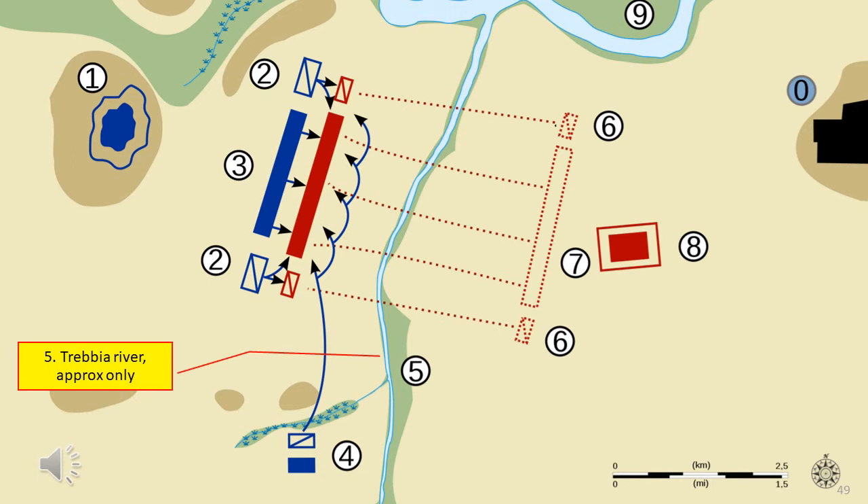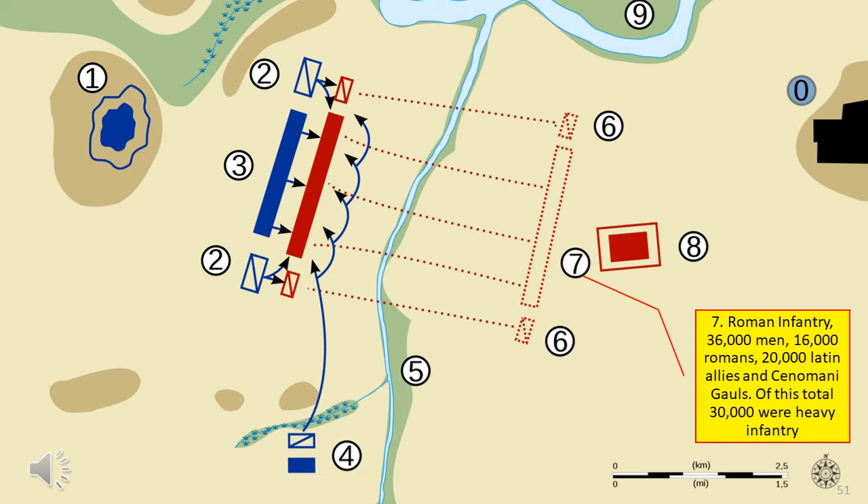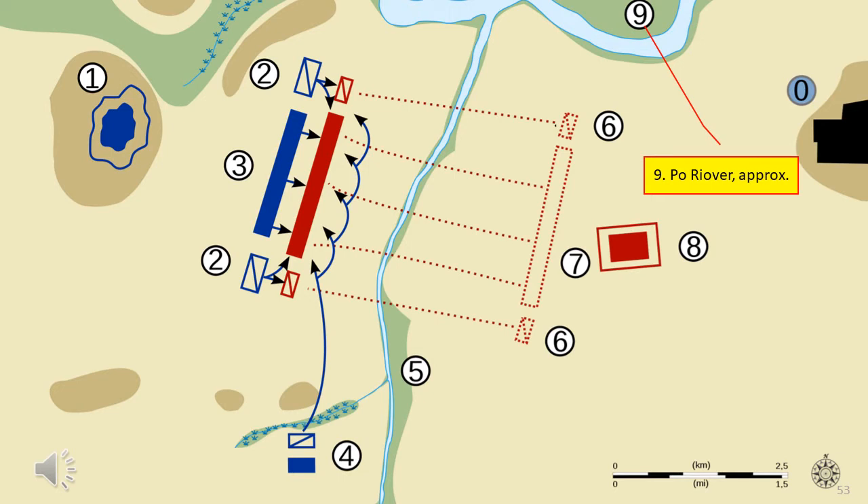This shows the approximate location of the river Trebia. On the Roman side, the Roman cavalry were divided half on each flank with 2,000 per wing. The Romans deployed their infantry - 36,000 men in the centre, of which there were 16,000 Romans, 20,000 Latin allies and Gauls, with 30,000 of that total being heavy infantry. This is the possible location of Sempronius' camp. Scipio's camp was further upstream. This is the approximate location of the Po River, and finally the approximate location of Placentia.